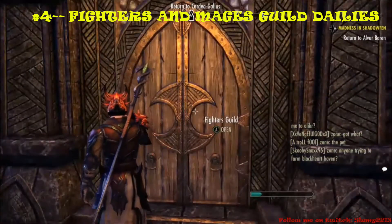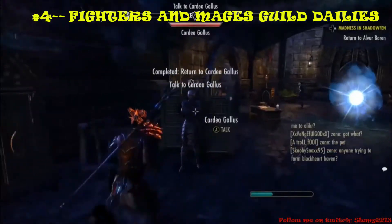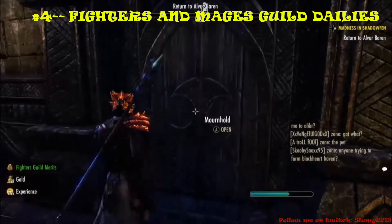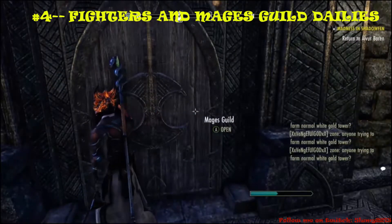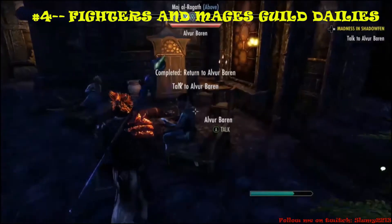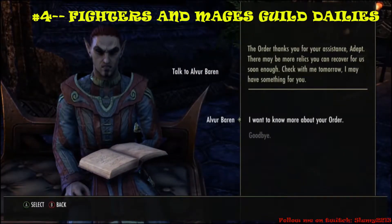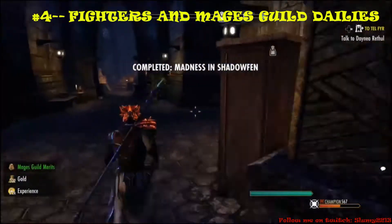Speaking of doing dailies, make sure after your crafting dailies you pop over to the Fighters Guild and the Mages Guild. For the Fighters Guild you'll need to complete 3 dark anchors in a specific location, and for the Mages Guild it's usually a lost treasure within a public dungeon. Just by completing these quests you'll be awarded 332 gold, plus merit boxes which usually contain ornate items that can be sold at vendors for higher gold.